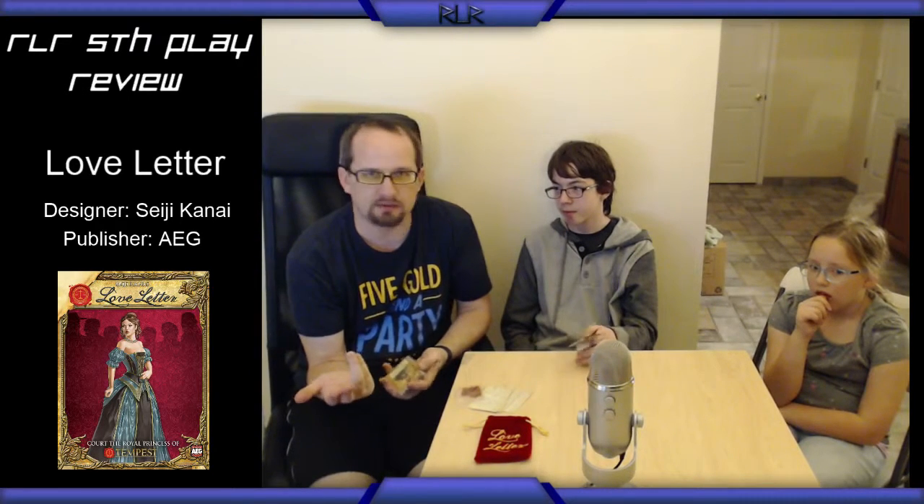There's not a lot to it. It comes in a nice little soft velvety bag. It's got the player aids in there. There are 16 cards in the game and that's it. Then there are little victory point tokens — or affection tokens — little markers for whoever has won the round. Depending on how many players there are determines how many points you need. In a two player game it's seven points to win; in a four player game I think it's four points to win.